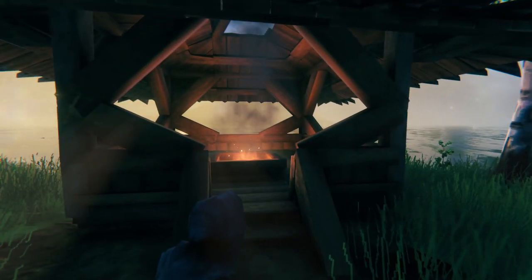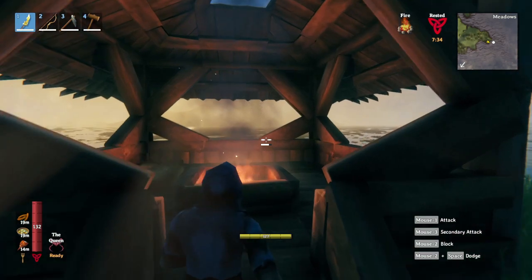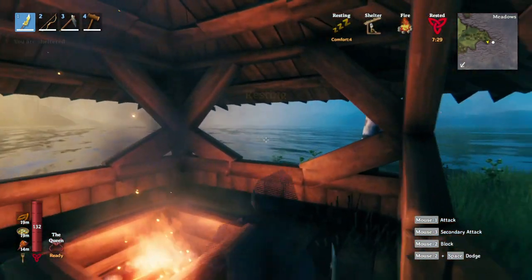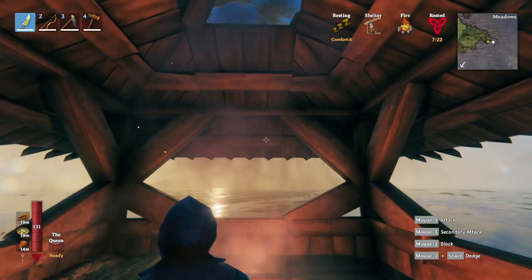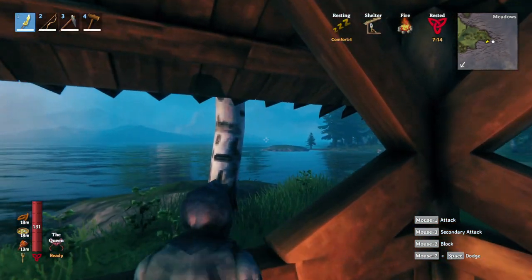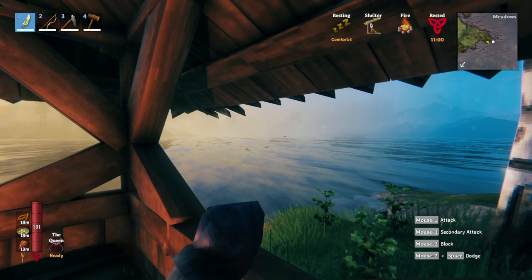Now, normally when you just build windows, you're going to lose your structure and you will lose your shelter bonus. But if you go into this structure, we get rested. If we're in the corner, we're rested. If we're in front of the window, we're rested. So it's totally possible to build open structures that give you a rested bonus. And it's a much better way to build, just because Valheim is so beautiful, and being able to see through the windows with minimal visibility reduced is just an awesome way to build.